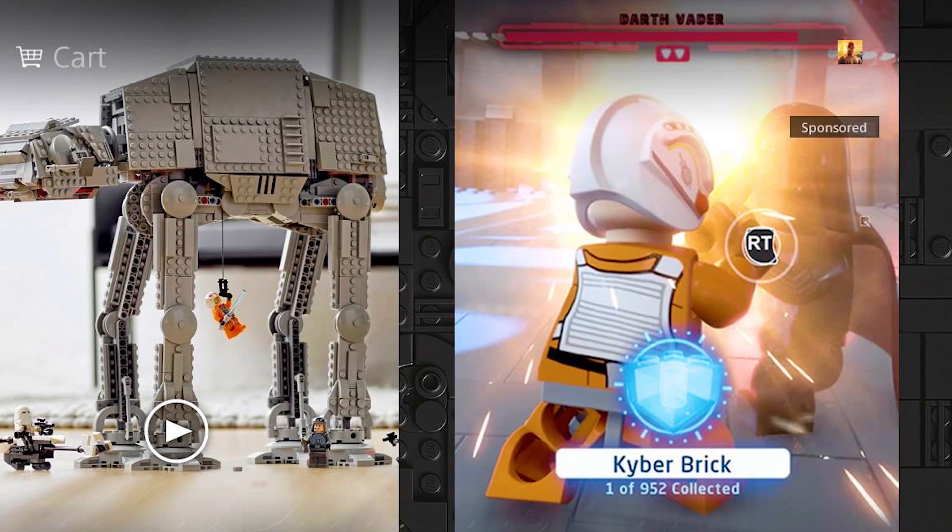Everything we've seen of the game so far seems to be from the Xbox Series X next-gen version, and that seems to be the case here as well. It's also weird that they're collecting a kyber brick in the middle of a lightsaber duel — not even after finishing off Darth Vader, but right in the middle of the boss fight. Again, very strange. I guess this is set on Bespin but it's hard to say. Still, 952 kyber bricks in the game is pretty exciting, even if that number could change.